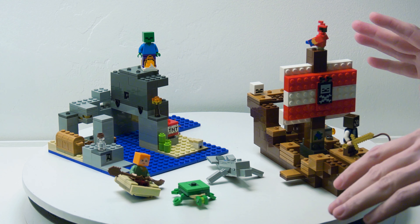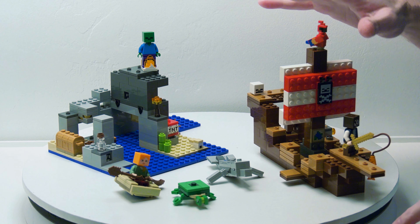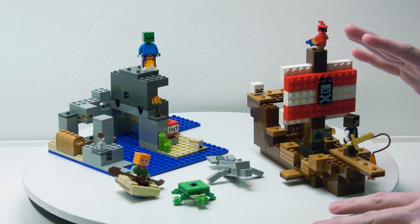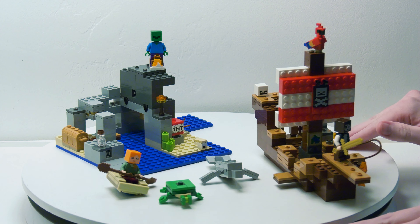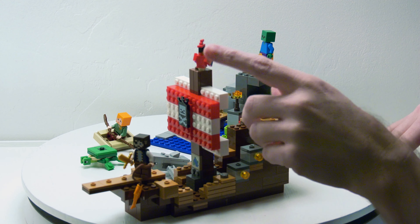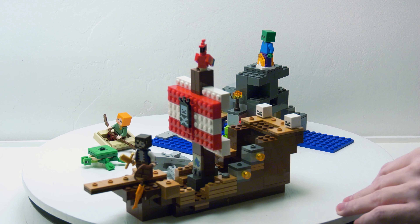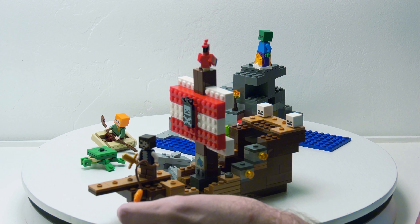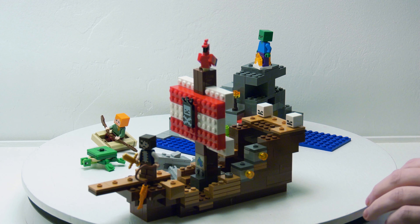For the rest of the build — bags 2 and 3 — bag 2 is the Pirate Ship and bag 3 is the island. The Pirate Ship was really fun to build. As you can see, it has a lot of detail. We've got a brick-built sail, a parrot on the top, and the pirate that's catching a fish. I think it's called the Battle of the Boat — I'm not sure, I'm not a boatsman.